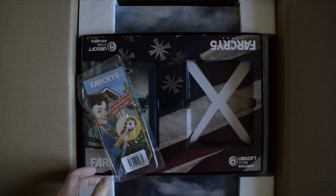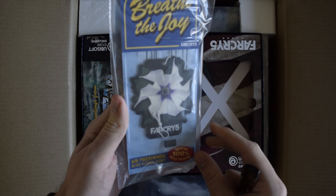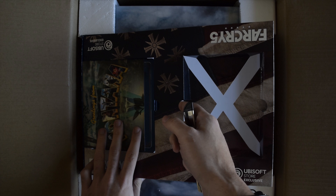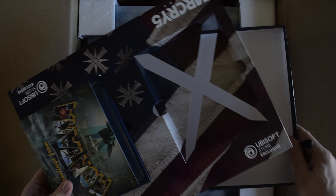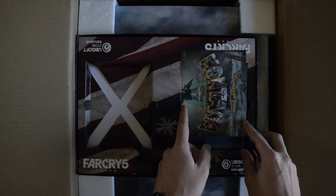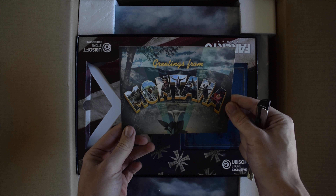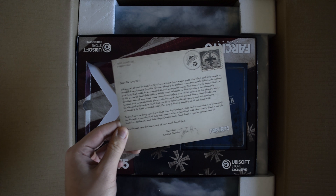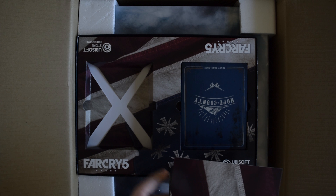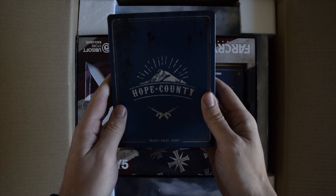So we have here a postcard, and this here is a door holder of some kind, or what is it — an air freshener? I'm not going to put that in my car. We have — I actually don't know what this here is. It looks like a game or what is it? Let's figure this out. There are more postcards right here, greetings from Montana. This one actually has writing on it, the other one was blank. And this here is from the creative director. Then we have — I think this here is the hard case: 'Hope and Country, Trust, Pray and Obey.'